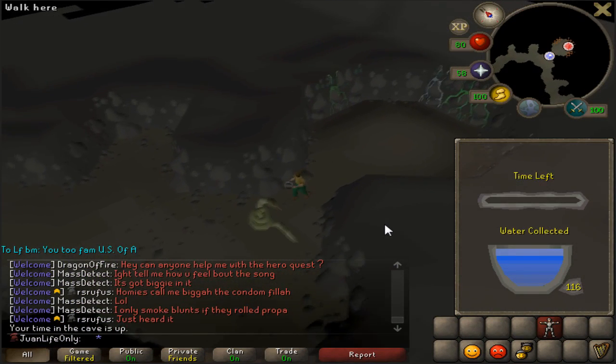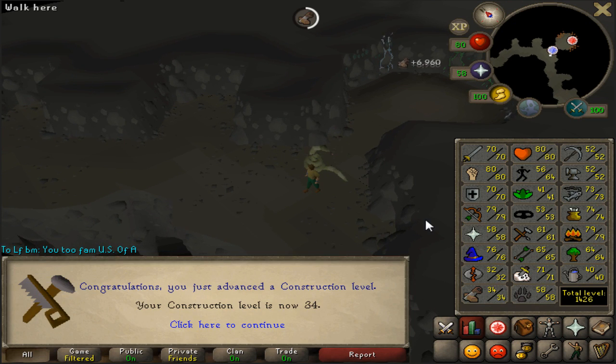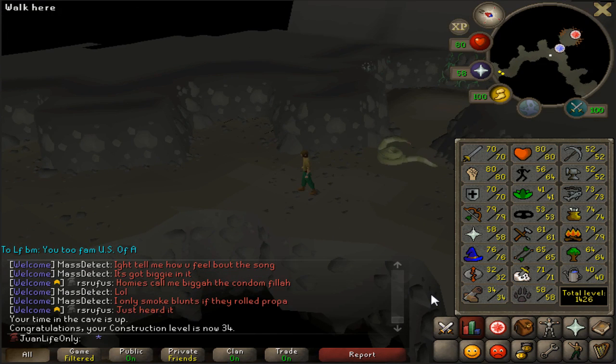116 tiers - that's awesome, two weeks of 100 plus. And how many construction levels? Wow, I got four construction levels - that's awesome man. 34 construction. And since all my skills are now 30 plus, that means anytime I do tiers of Motherlode, from now on it's going to be double the experience per drop. That is really good, looking forward to next week.